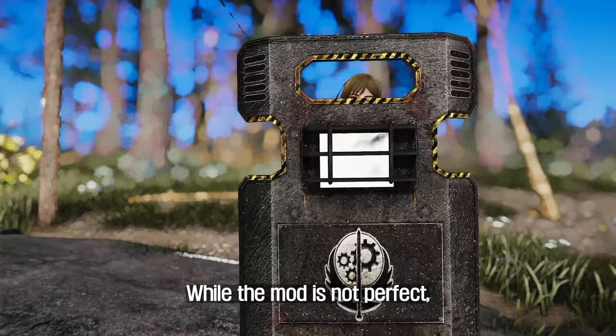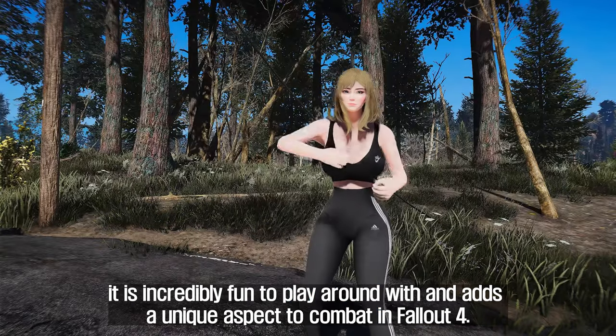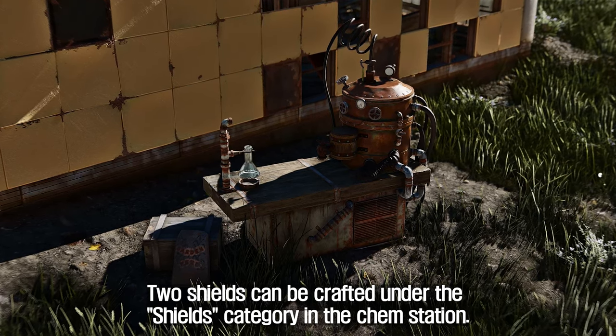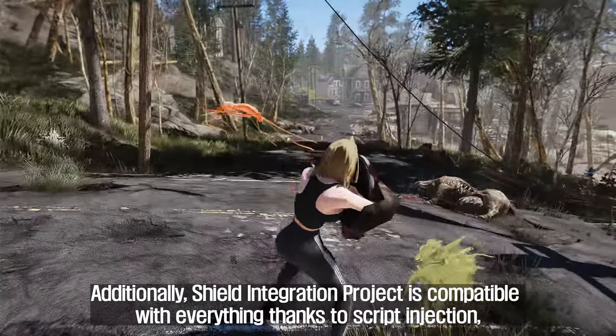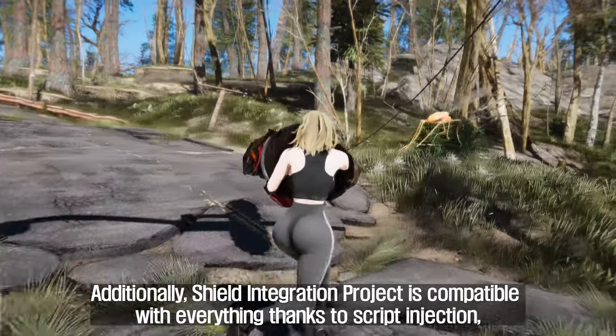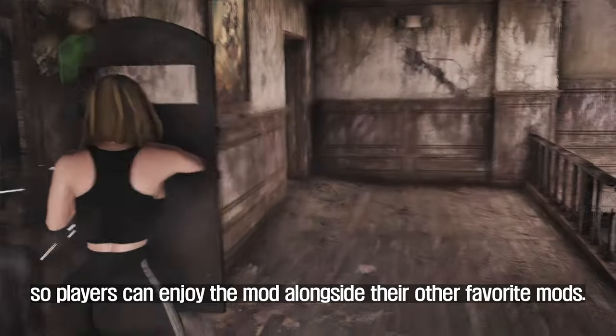While the mod is not perfect, it is incredibly fun to play around with and adds a unique aspect to combat in Fallout 4. Two shields can be crafted under the Shields category in the Chem Station. Additionally, Shield Integration Project is compatible with everything thanks to Script Injection, so players can enjoy the mod alongside their other favorite mods.